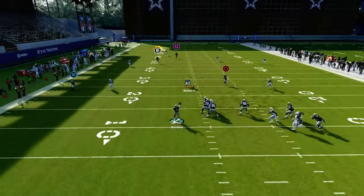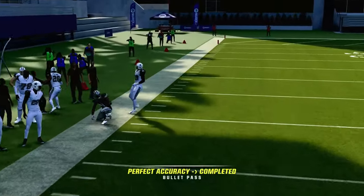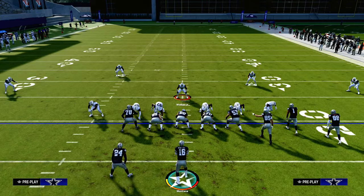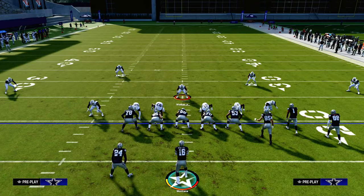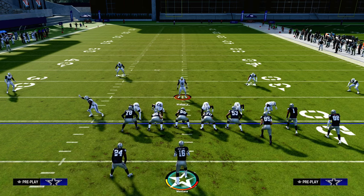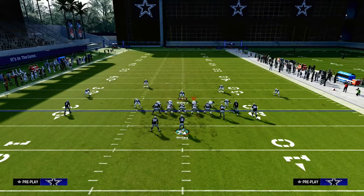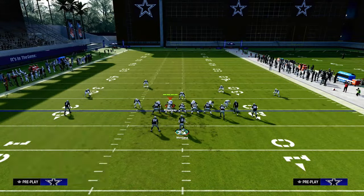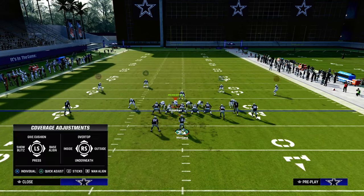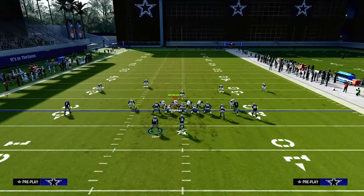What you're going to see is essentially a two-man read. We're really looking for this deep crosser that will get over the top of a 30-yard cloud. The key to getting that crosser over the top is to run your bunch to the short side of the field, so they're coming from the short side to the wide side — which means defensively they're going to have to user the crossing route.